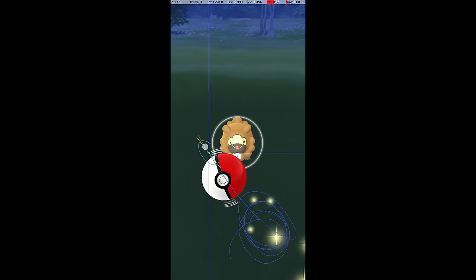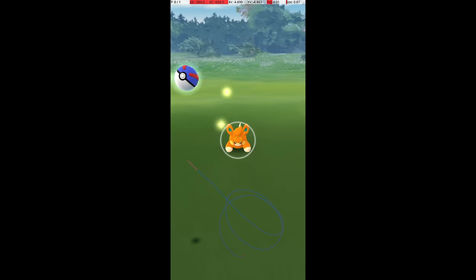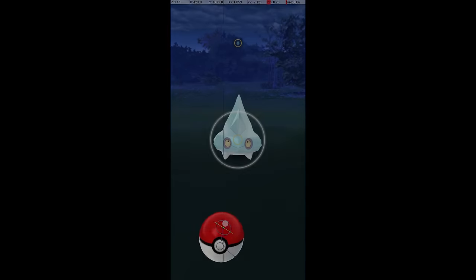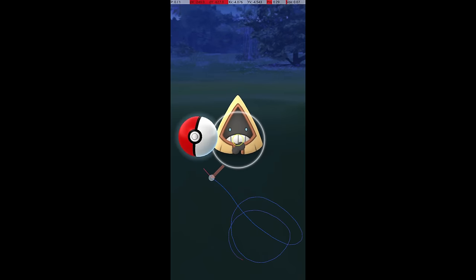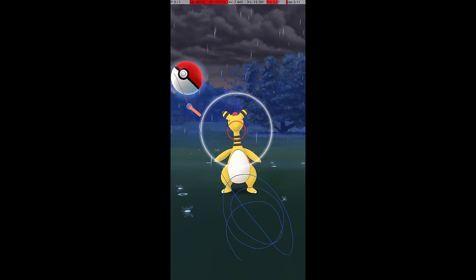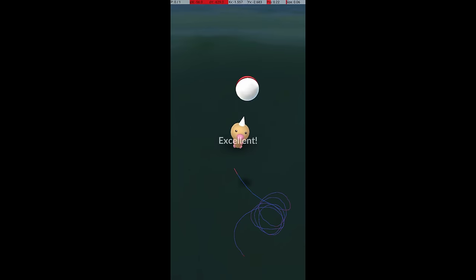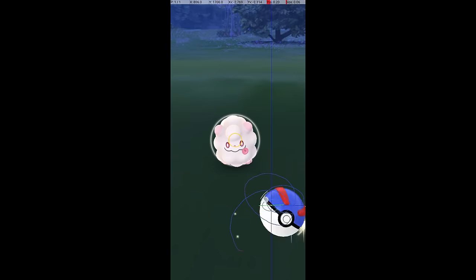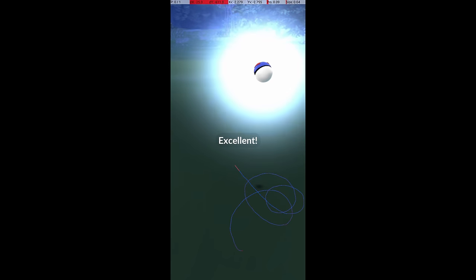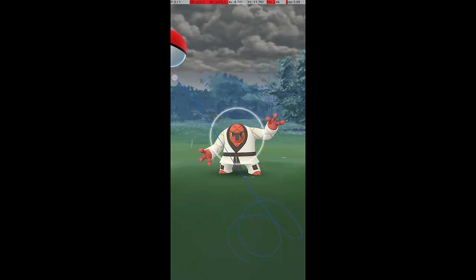If your throws tend to overshoot or hit the top of the Pokemon, it's close. If your throws tend to undershoot or hit the ground, it's far. For medium distance Pokemon, you should release just to the left of the grey circle — a little to the lower left for smaller or closer Pokemon, and a little to the upper left for larger or farther Pokemon. For much closer or farther Pokemon this will need to be adjusted, sometimes by a lot. Very close Pokemon like Weedle or Swirlix require the throw to be released almost directly beneath the Pokemon, while very far Pokemon require the throw to be released near the upper left corner of the screen.